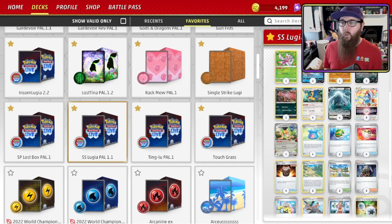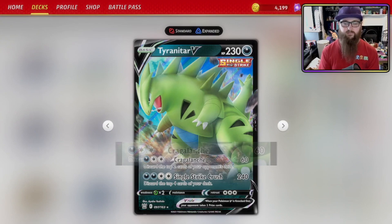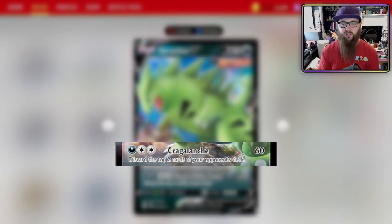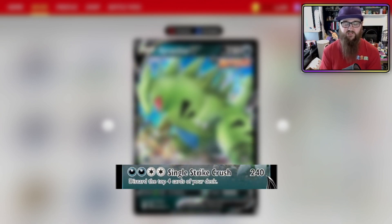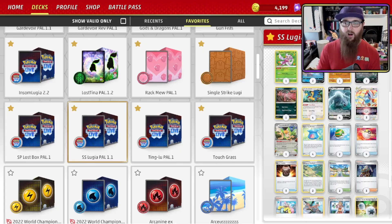So what Pokémon are we powering up? This is the Single Strike build, so we are looking at Single Strike Pokémon. The main attacker is Tyranitar V — 230 HP. It has two attacks: Craggalanch for 60 damage, discarding the top two cards of your opponent's deck; and Single Strike Crush for 240 damage for two Dark, two Colorless, discarding the top four cards of your deck. It's a bit of a double-edged sword, but it hits for very big numbers — and 240 isn't the limit.